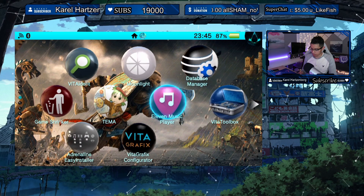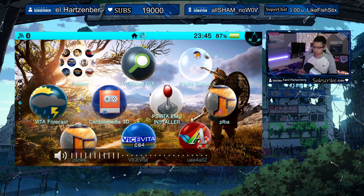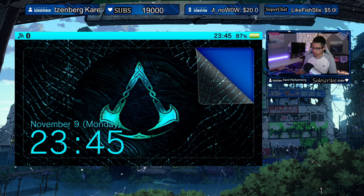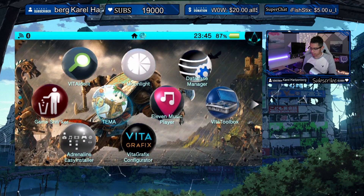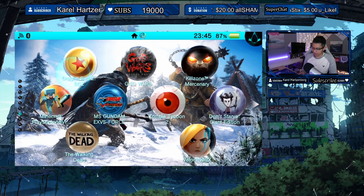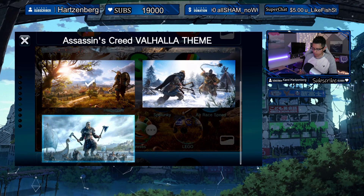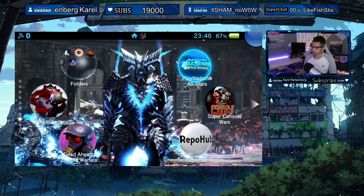Now we have the Assassin's Creed Valhalla theme — really awesome wallpaper. I forgot the name of the Viking runic style they have going on back there. Here is the lock screen, very nice. Five wallpapers total.